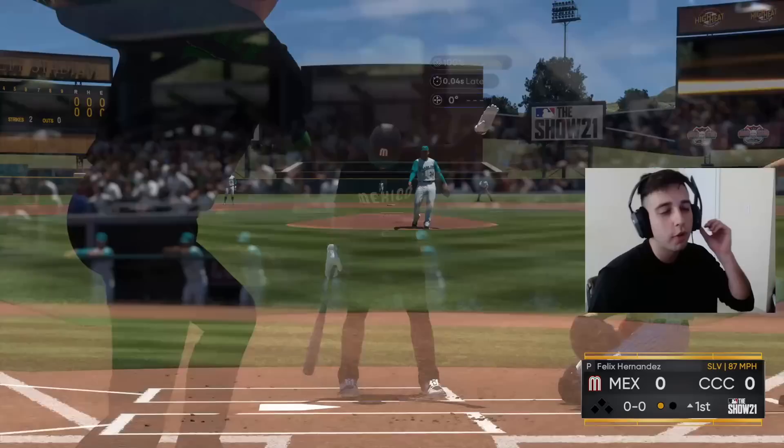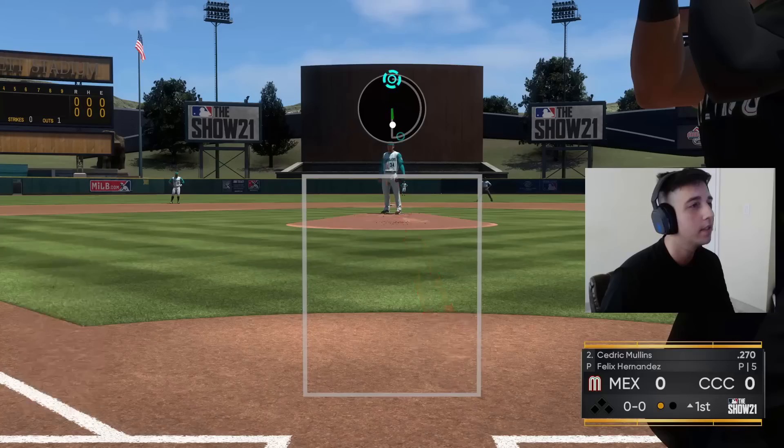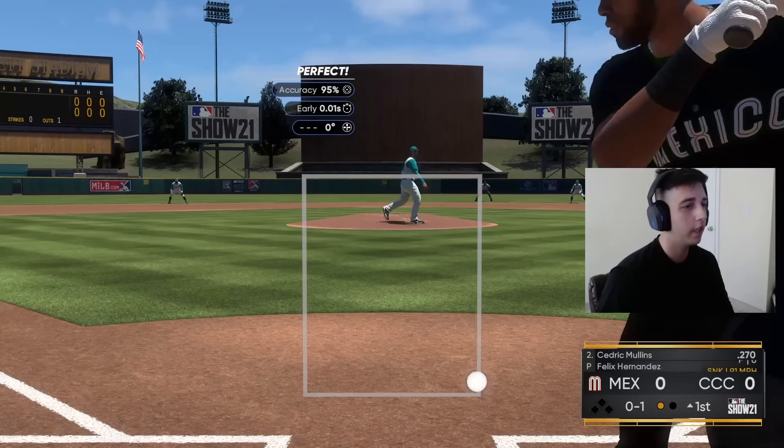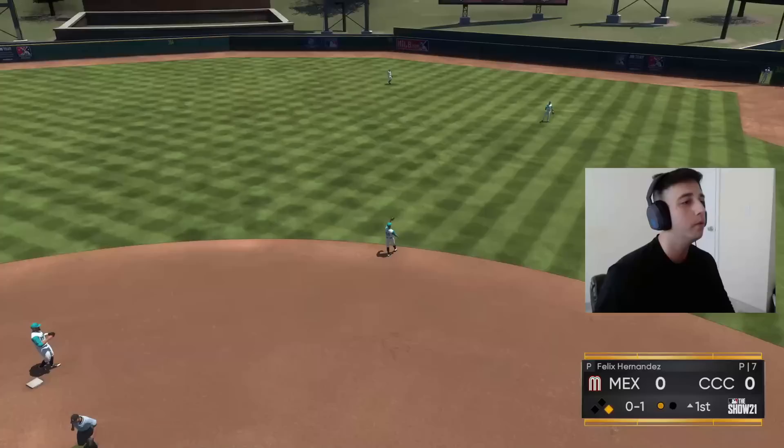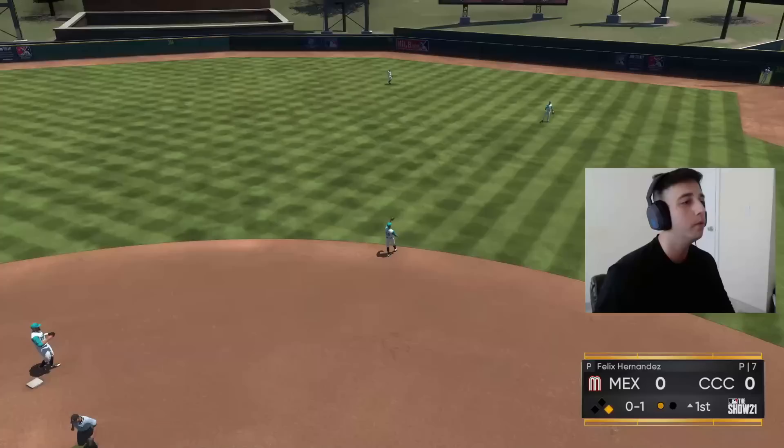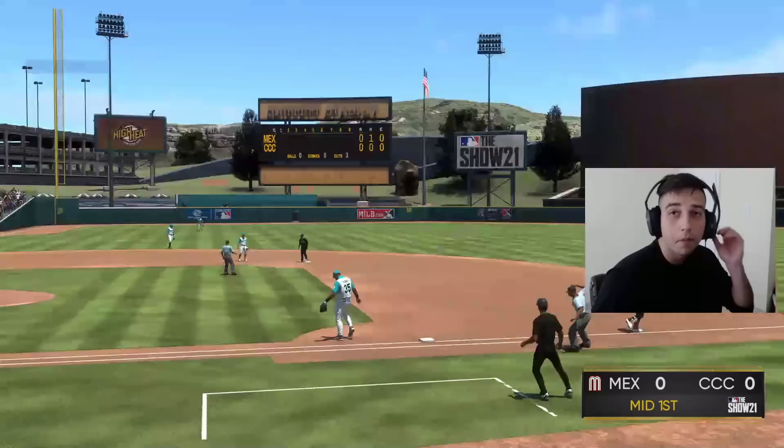We get him at one-two, try the slurve off the plate — we get him chasing, strike three. Great pitch right there, good start to the inning. Cedric Mullins coming up — I'm definitely scared of this card because he always slaps my BP, and point proven. Base hit for Cedric. All right, easy double play — ground it into a five-four-three double play very next pitch. Get out of the inning, no harm done.